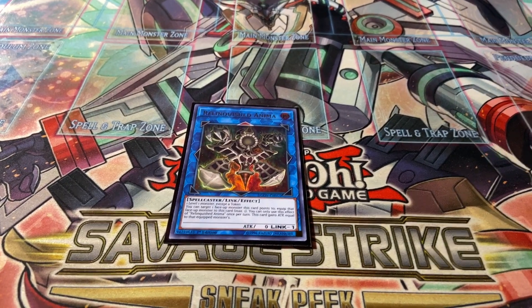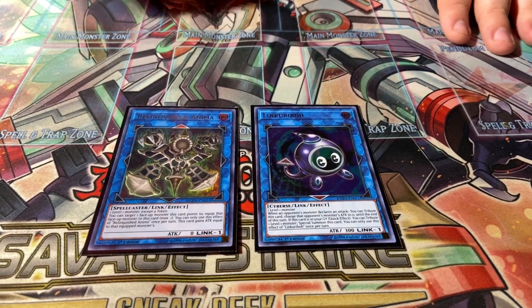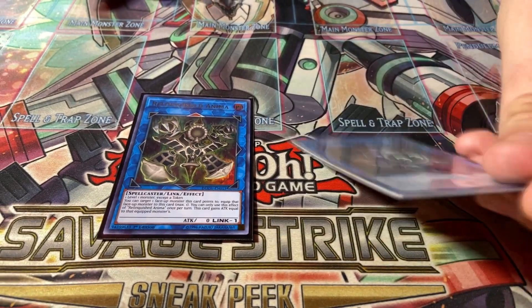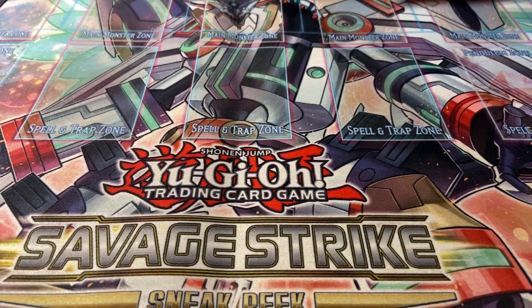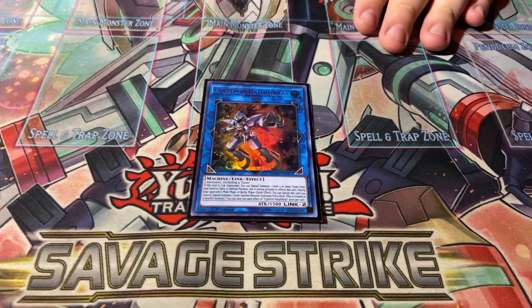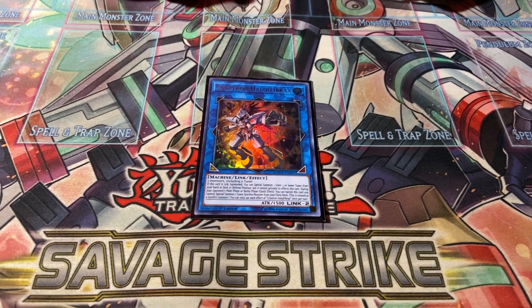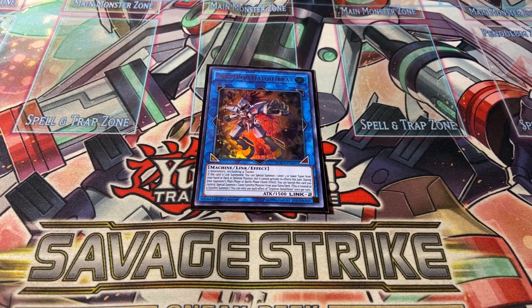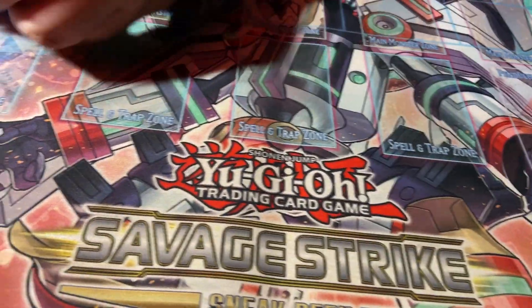For the extra deck, for link ones: one Relinquish Anima for going second to absorb your opponent's monsters, and one Link Reborn for Jet Synchron plays as well as a free re-summon since you're running level ones. For link twos: one Crystron Halqifibrax - I don't really need to go over him since everyone knows what he does at this point, but look him up if you don't.